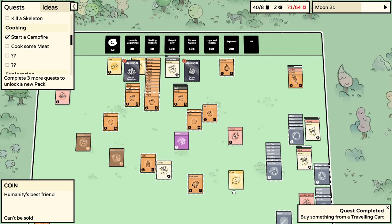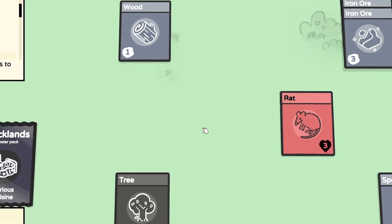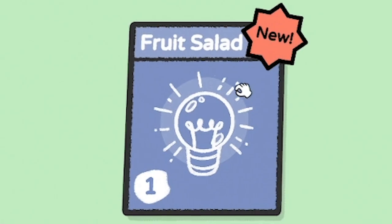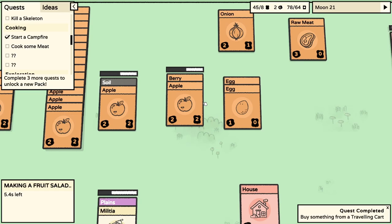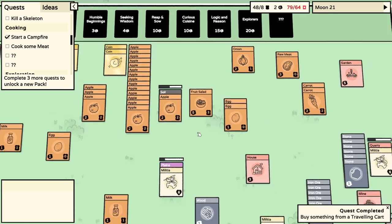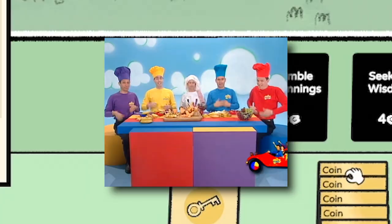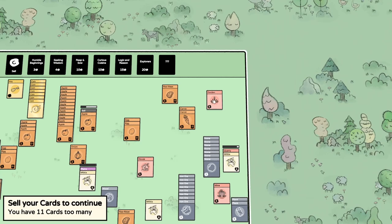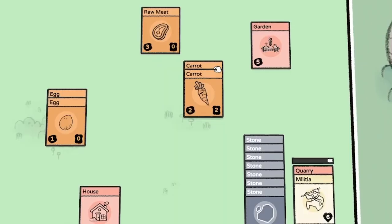I might open a Humble Beginnings pack - we need some flint. No, there's a rat - rat is dead. Let's open Curious Cuisines: we've got milk and a fruit salad recipe requiring an apple and a berry. Apples are worth two, berries worth one, but the fruit salad is worth five - that is cash! The garden's done - I think it just doubles whatever you put in it. You put a carrot in, you get a carrot out. Good to know.